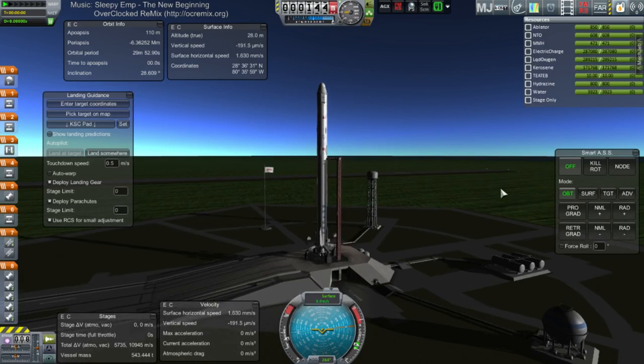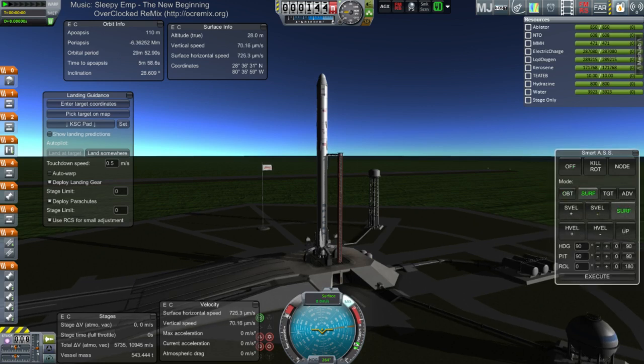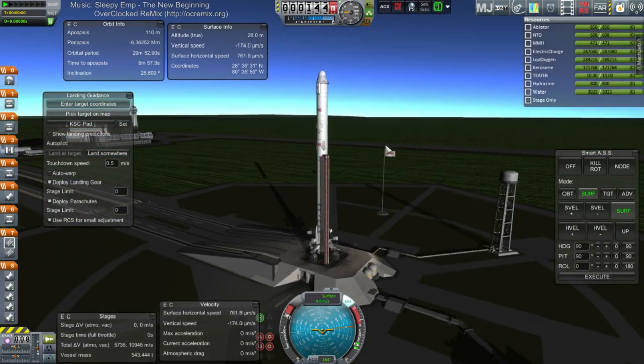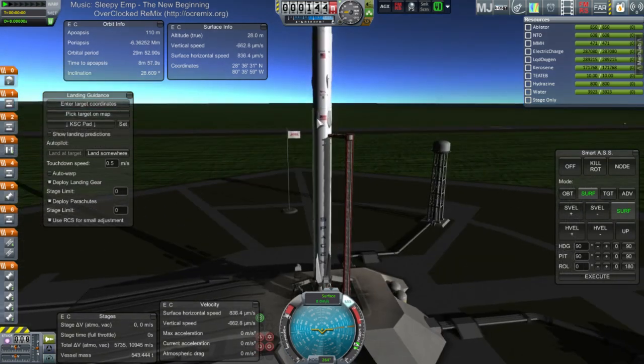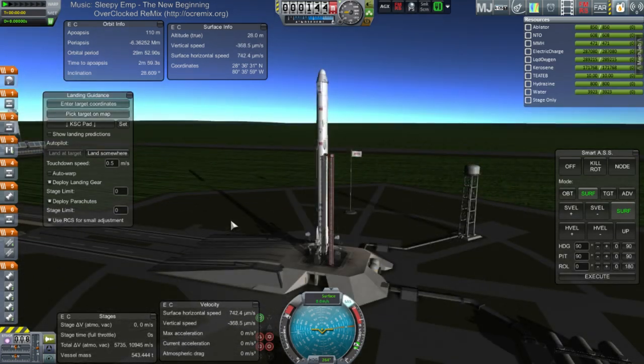Here we go. Throttle up, SAS on. Not just stock — obviously. We've got Falcon 9, Realism Overhaul, deadly re-entry, Ferram Aerospace, the whole realism overhaul setup. We will be going back to stock later after I decide I've made a mess of this enough. Let's see if any control systems survive this time.